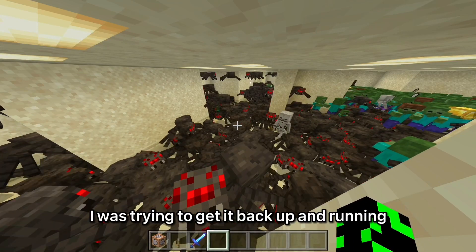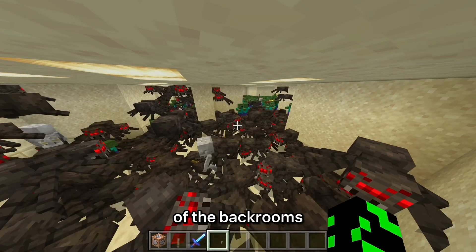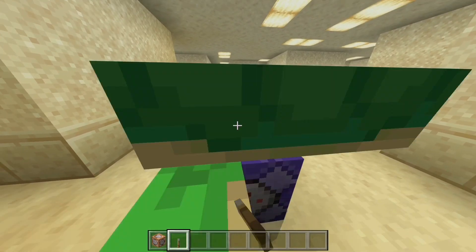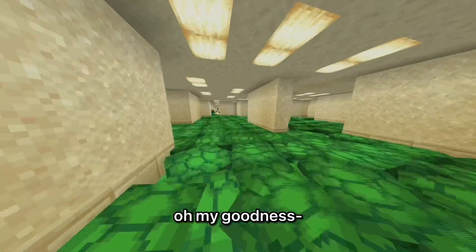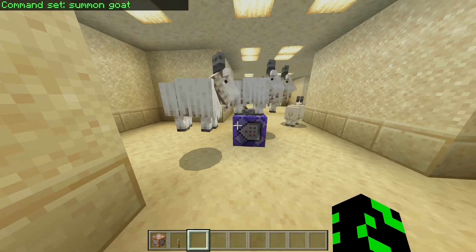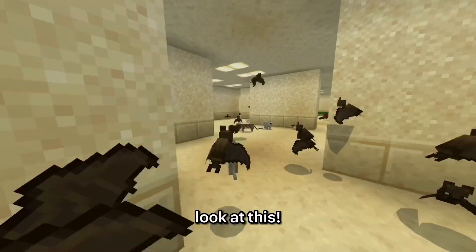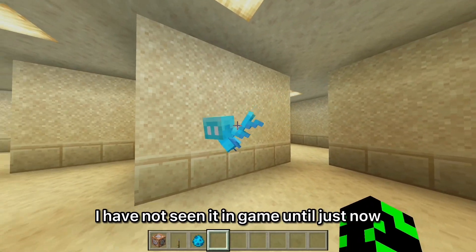I was trying to get it back up and running and it kind of went a little overboard. This is currently the state of the backrooms and there's quite a lot - I think it'll be fun. We also got chickens! You know what else is scary? Turtles. Look at it go! Check out the new carpet of the backrooms. Look at all these zombies just trying to get through, and then there's goats. Why not cats? Cats are pretty scary too. We might need some bats. Look at this - I forgot this mob existed, I have not seen it in game until just now. It looks pretty cool.